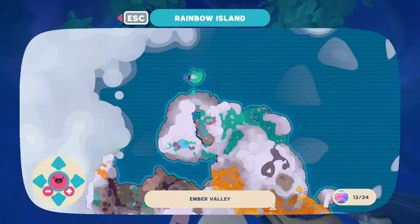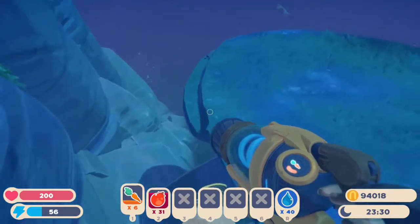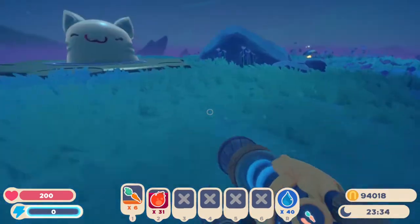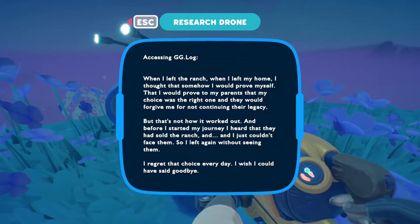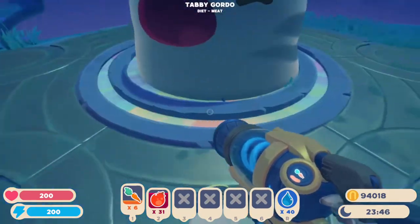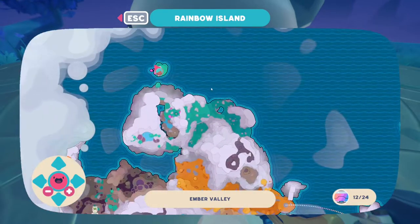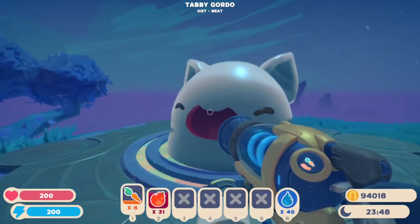What is this one? This one's just a little water lake. Oh, there's the Tabby Gordo! So I was correct — we can just burst this guy. 'When I left the ranch, when I left my home, I thought that somehow I would prove myself — prove to my parents that my choice was the right one, and they would forgive me for not continuing their legacy. But that's not how it worked out. Before I started my journey I heard that they had sold the ranch, and I just couldn't face them. So I left again without seeing them. I regret that choice every day. I wish I could have said goodbye.' Is this the original owner of the Far Far Ranch before we end up there? This is also a teleporter — it's probably going to go to the one we discovered in this cave.